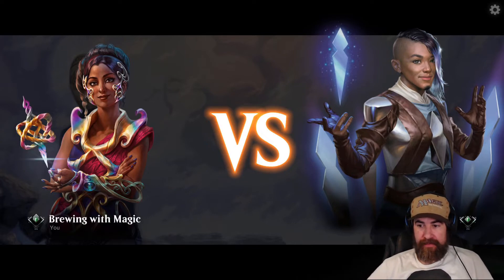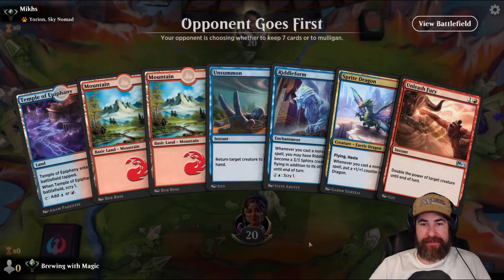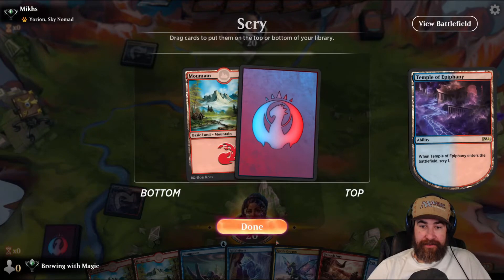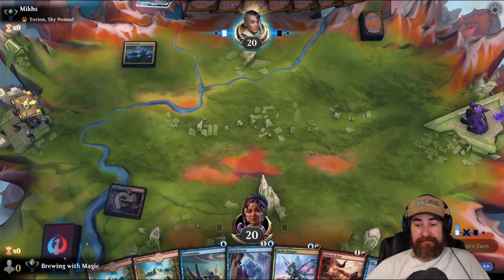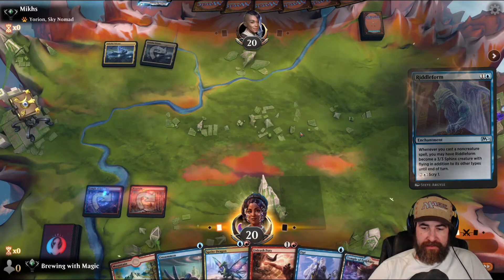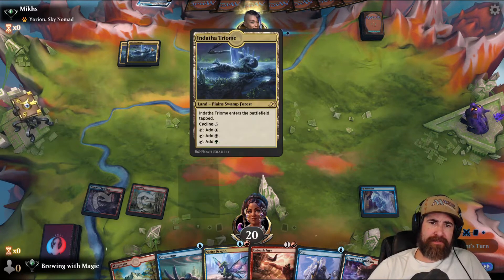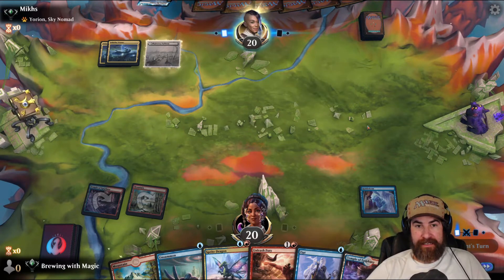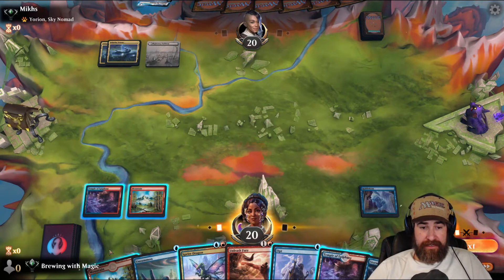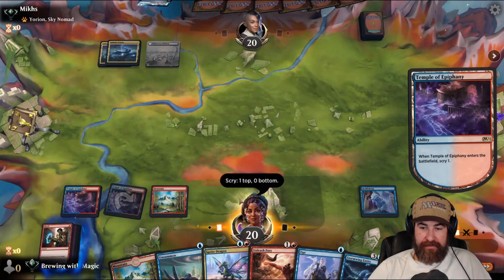Hello Micas! Okay, opponent goes first. We have three lands, an Unsummon, Riddleform, Sprite Dragon, and Unleashed Fury — we'll keep it. Opponent throws a Triome and passes. We get a land — it's another red, we don't want a third mountain. We're not that kind of deck. They throw another Triome and pass. I've got to wait on the epiphany because we've got to get this Riddleform out. Maybe we need to protect the Sprite Dragon — they might have Heartless and we can protect it. We'll throw that, scry one — it's a Shock, I think we keep that. Sprite Dragon — we're swinging for one.